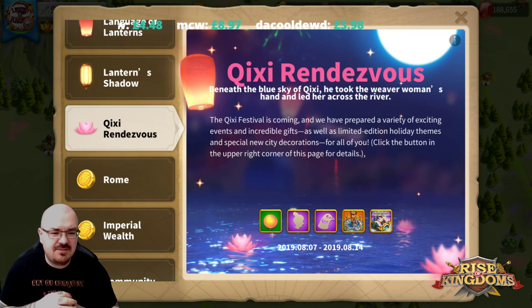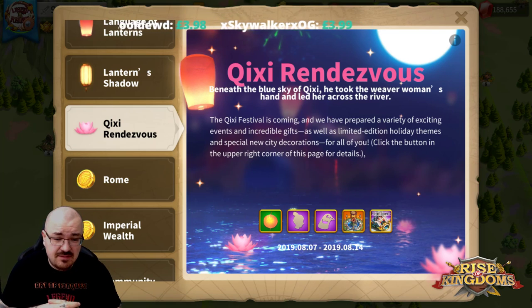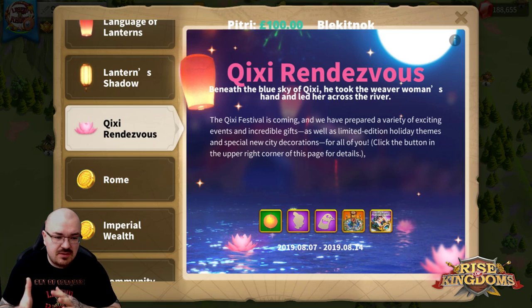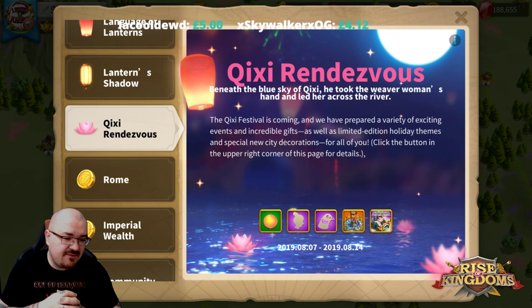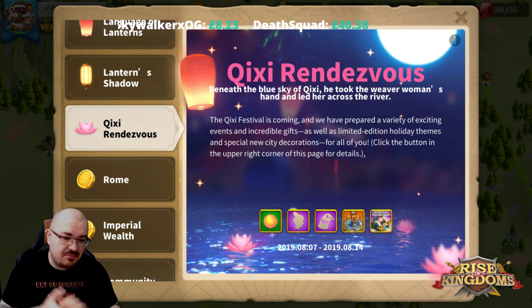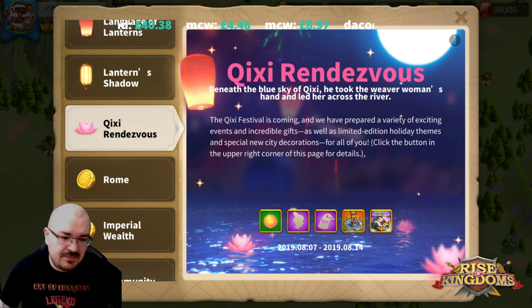Hello everyone, my name is Legendroni and this game is Rise of Kingdoms. Quick See Rendezvous - the event has just started since yesterday, but I just want to give you some tips and advice. This event is going to be for seven days. Like any other event, there are always tips and tricks, and you want to work on this event because it is definitely worth it. It does cost action points, but these events are made to spend something.